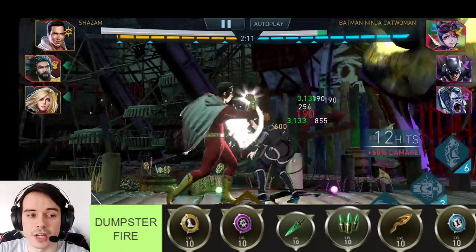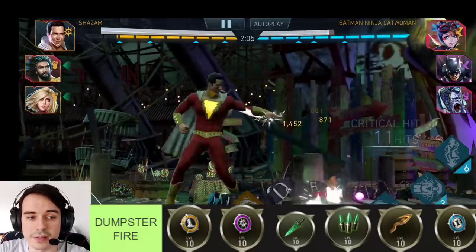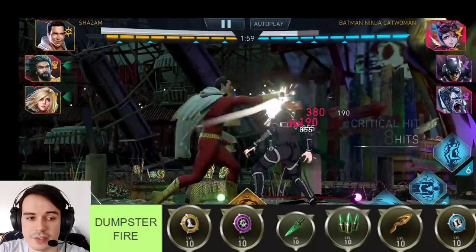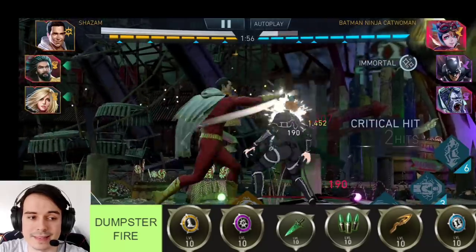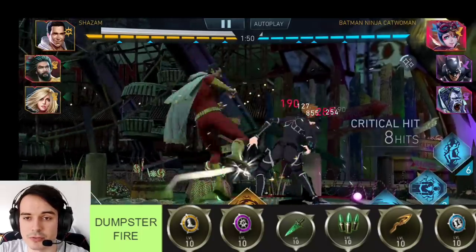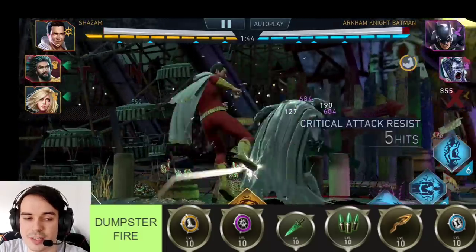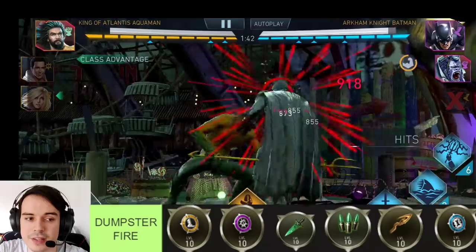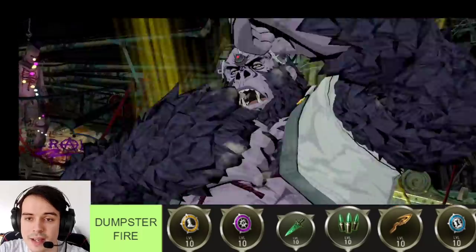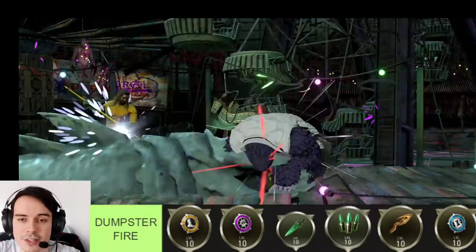Starting with the Dumpster Fire tier — you have no reason to build any of these artifacts, mostly because they are bad, but also because something else always does a better job. The Amulet of Agility gives some DoT damage — you might think that's great for League of Archeid, but it's actually one of the worst artifacts for them because their DoT scales with attack, so giving attack gives more DoT damage than giving agility.